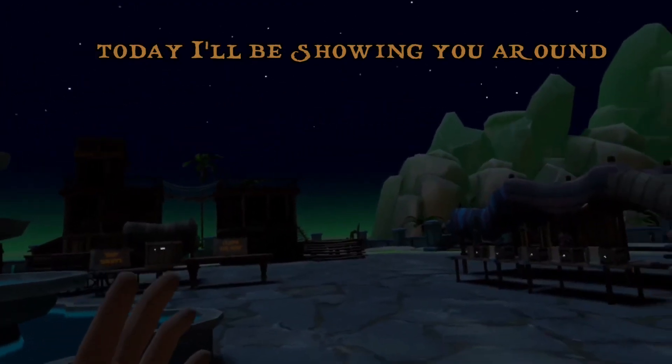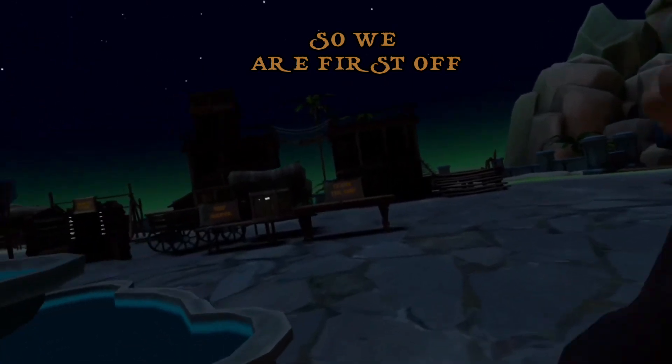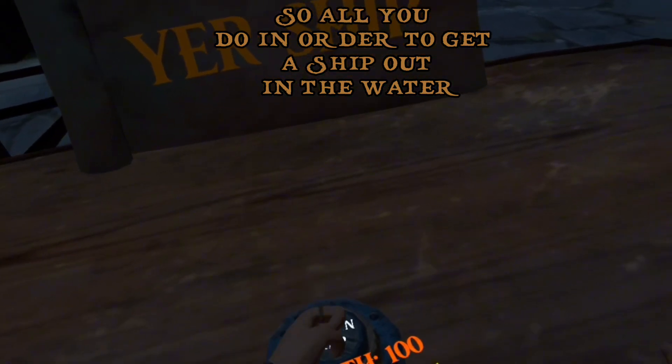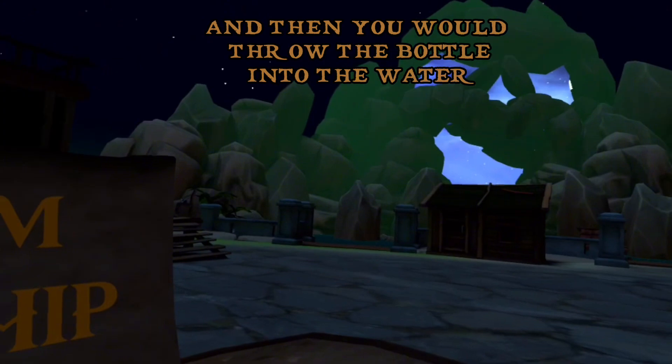Today I'll be showing you around the multiplayer lobby in Sail VR. First off we're going to start over here at ship claim. All you do in order to get a ship out in the water, you click this and then you would throw the bottle into the water.